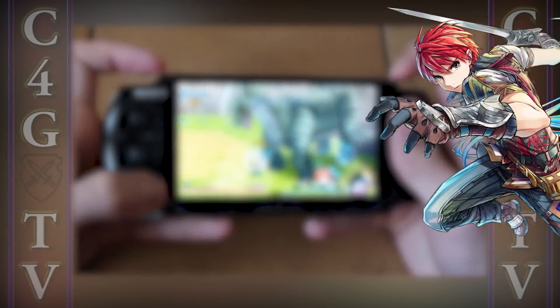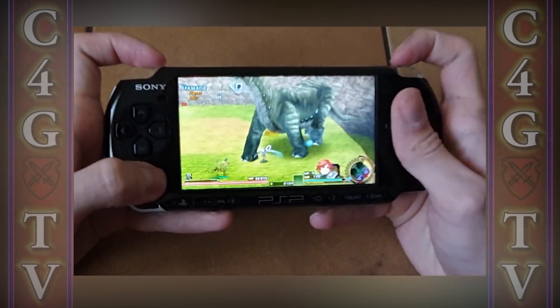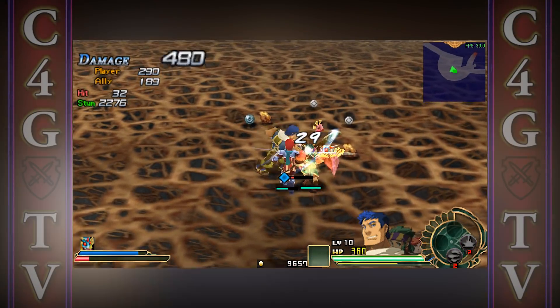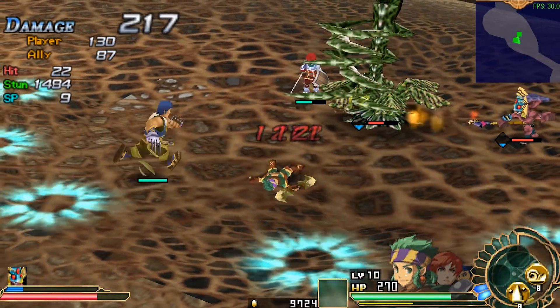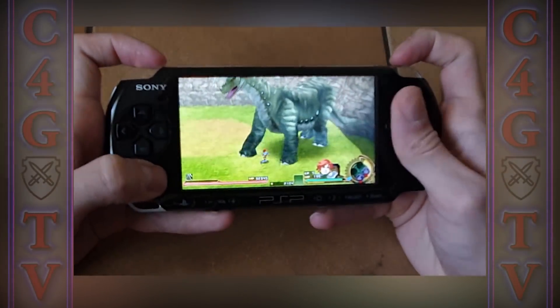Besides the main protagonist Adol Christian, you get 2 more characters in your party. You can easily switch between them with a press of a button, and you need to do this in fights in order to maximize your damage output — it always depends on the enemies you're fighting. The controls are very responsive, which is one of the reasons for such fluid combat. Boss fights are really fun with a nice amount of challenge.